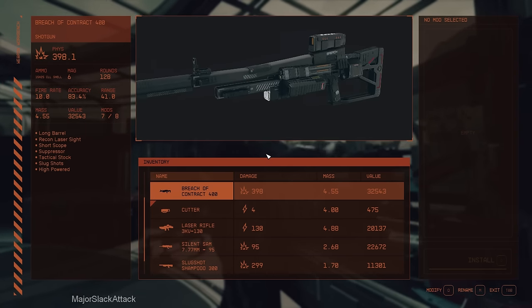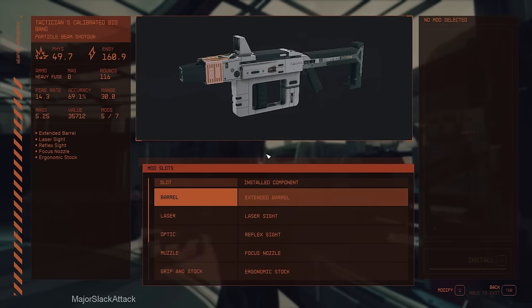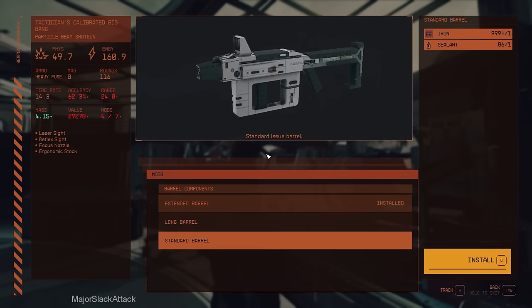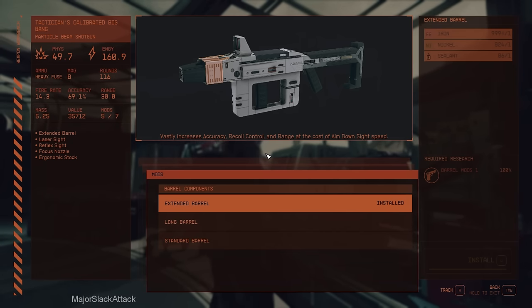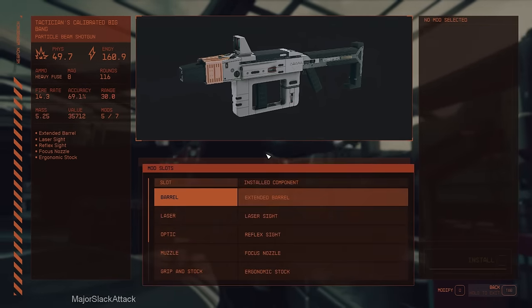Next is the Big Bang — the Calibrated Big Bang. This fast barrel increases accuracy, recoil, and range at the cost of aim-down-sight speed. Let's go with this. Oh, it's already installed.